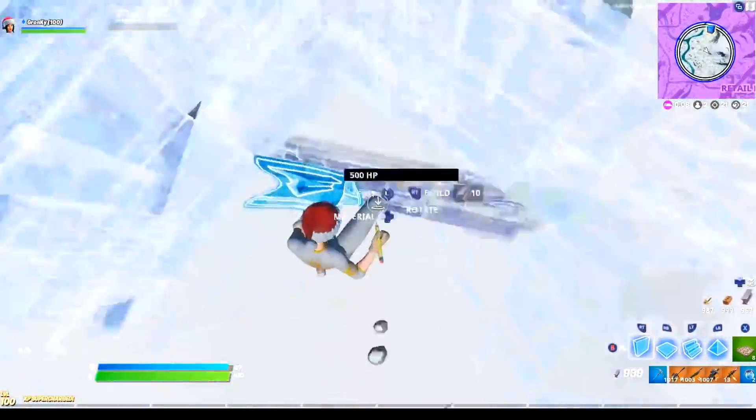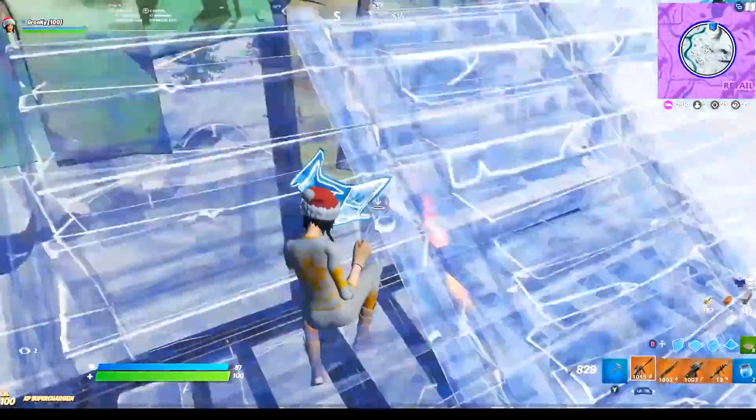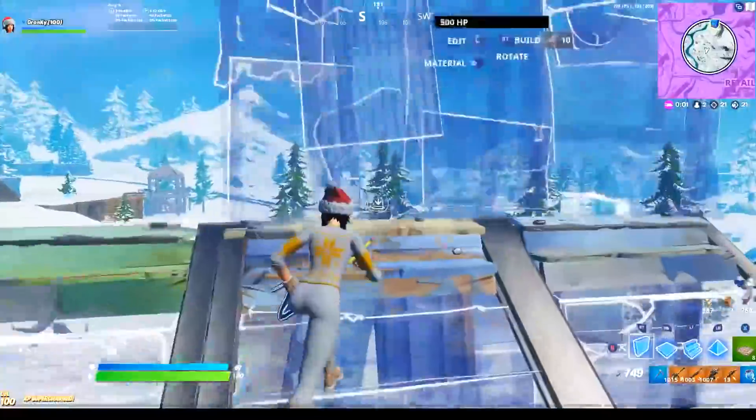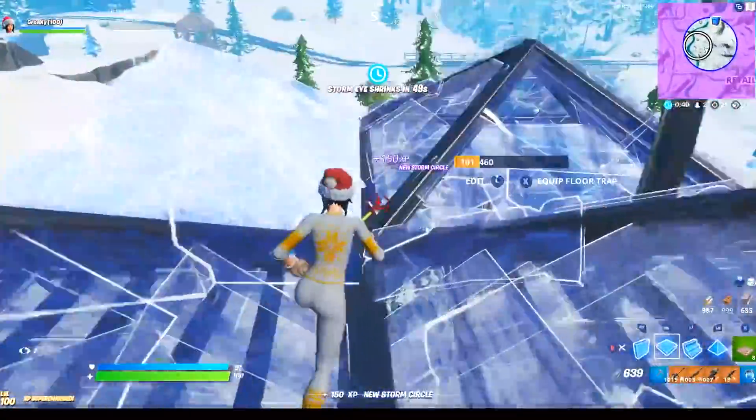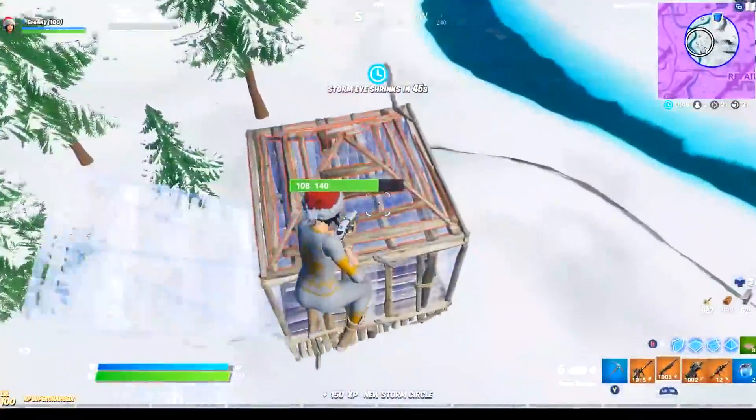So as you can see, that playstyle can be a problem for even pro level players. In both those clips, Tfue probably thought there was no chance he was gonna get pushed that quickly, and it resulted in him getting taken by surprise and losing the fight both times.